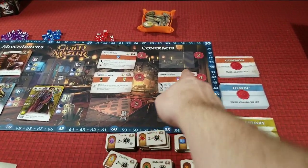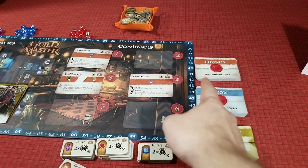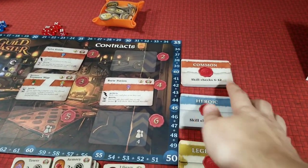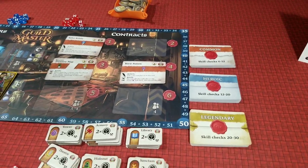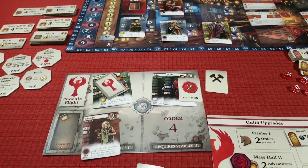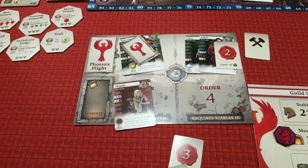Whoever successfully completes a contract then chooses what new contract gets placed on the board — from the legendary, heroic, or common stack. It gets progressively harder the higher up you go. After all players have resolved their orders, you go into the reset phase.